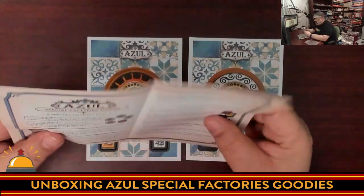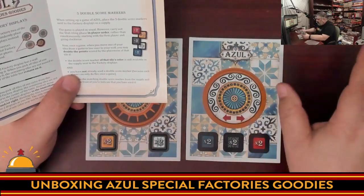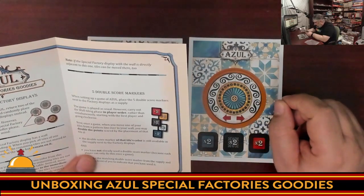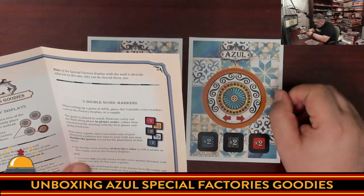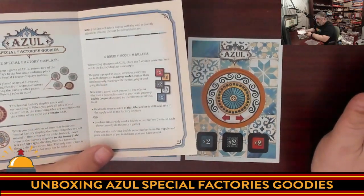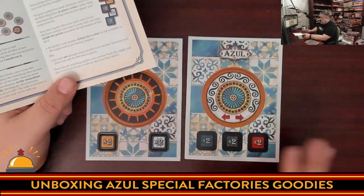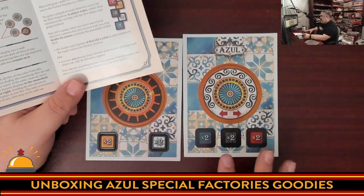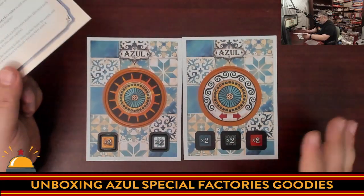That sounds really cool. Then we have the double score markers. These go next to the display, and once a game, when you move one of your tiles from a pattern line over to your wall, you can double the points for the placement of that tile — if the marker of that color is still available and you haven't already used one. So at one point during the game you might say, 'I'm going to score double blue this time,' and later someone else can say, 'I'm going to score double red.' I can totally see that being really interesting — there's a bit of cat and mouse of whether to take it now or wait.